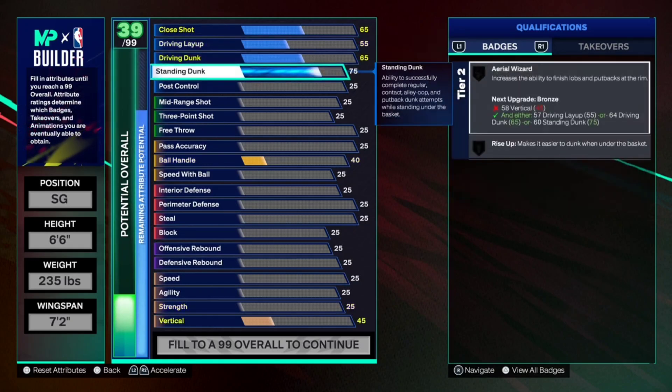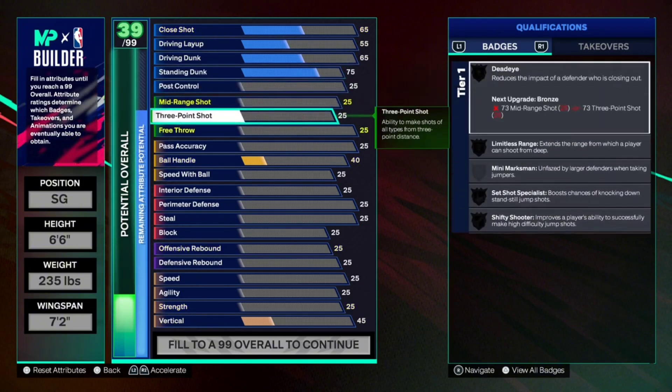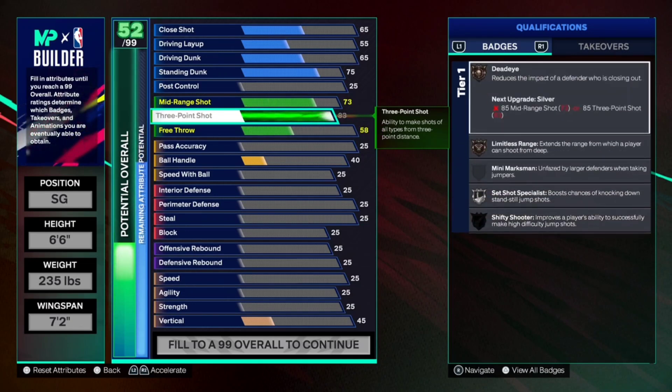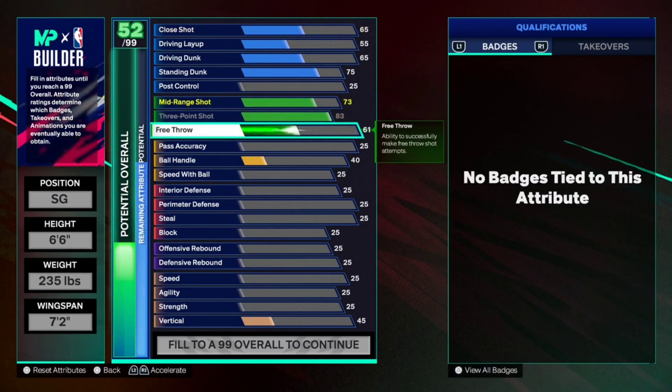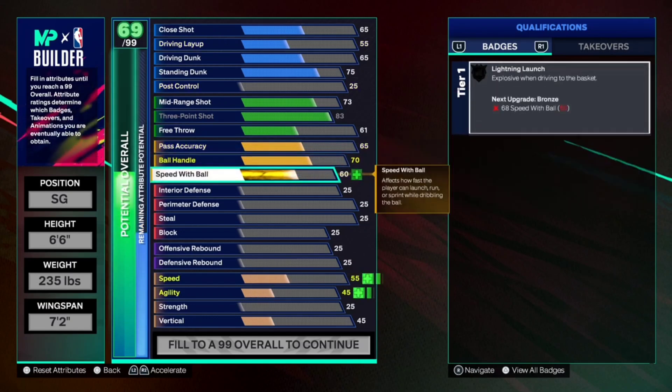Driving layup is going to go to a 55. You're gonna get a lot of standing dunks and driving dunks so you don't really have to worry about that if you take smart shots. Now for mid-range and three-point: the three-pointer goes to an 83, which unlocks limitless range and dead eye on bronze. Mid-range stays at 73. You could bring mid-range up to 85 to get dead eye, but that's up to you. Free throw goes to 61. This is a park build, so keep that in mind. Pass accuracy is 65, ball handle goes to 70, and speed with ball is 75.